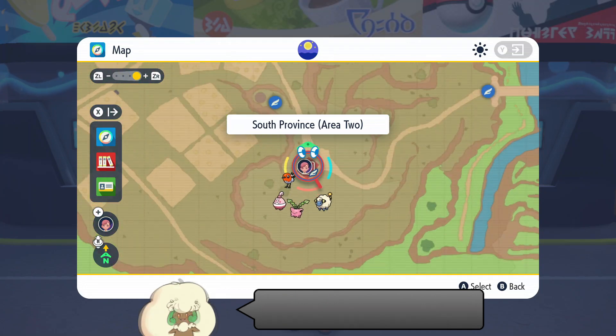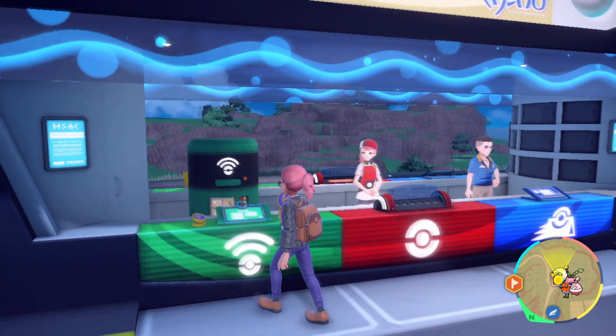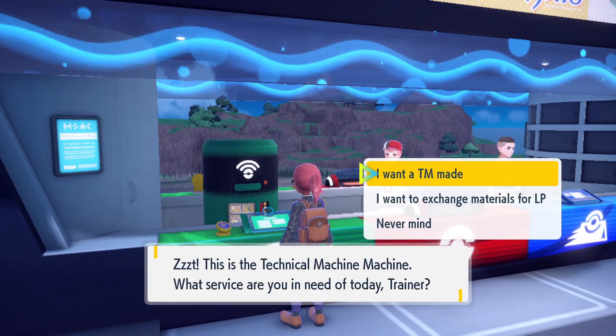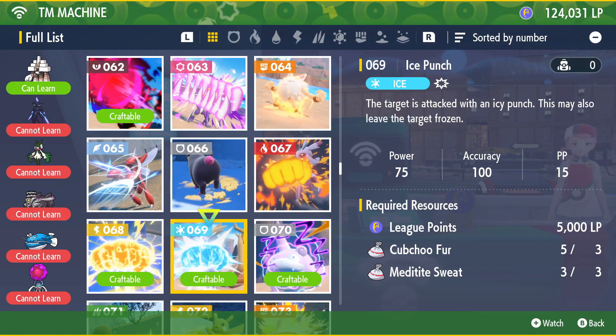What you want to do is visit any Pokemon Center across Paldea and interact with the TM machine over here to craft a copy. That is the only way. To craft a copy you're going to need a specific few items for the recipe: 3 Cub Chew Fur, 3 Meditite Sweat, and 5000 LP.